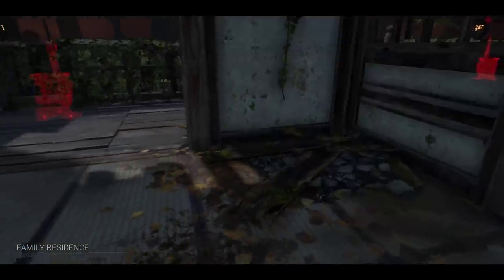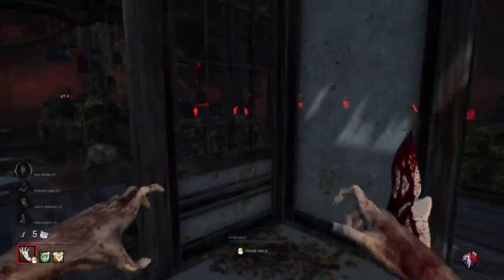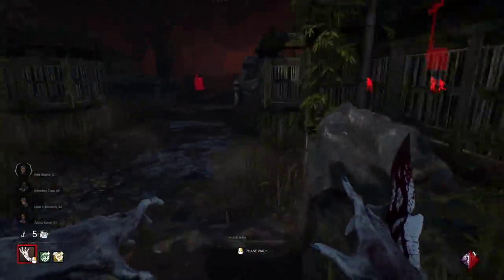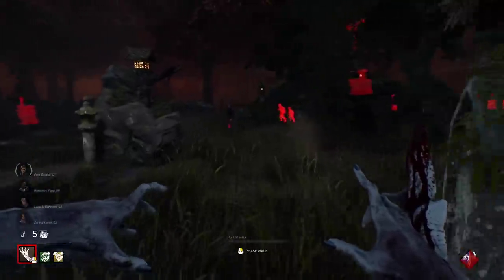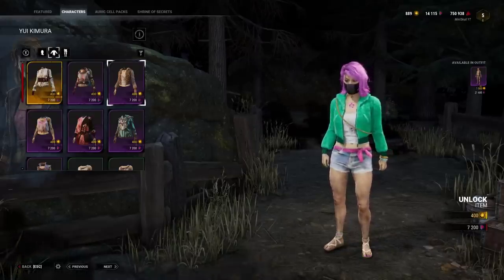You still load into a match seeing the Spirit's posterior on the entire screen. This bug has been in the game for so long it's starting to look like Behavior is keeping it on purpose. Additionally, a Dewy shirt cosmetic has the incorrect texture.